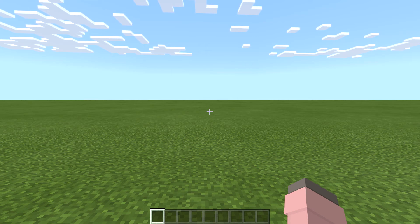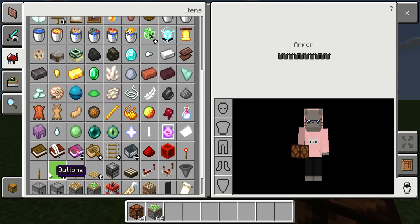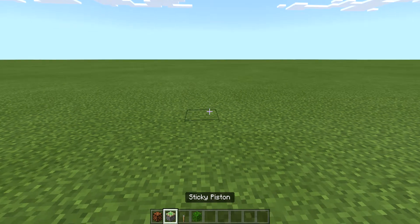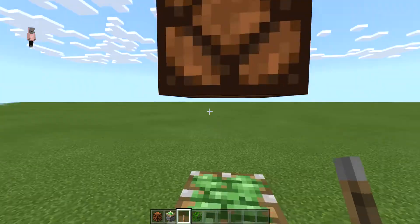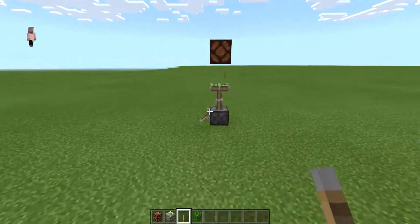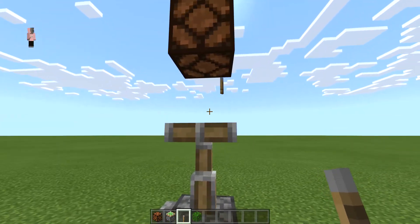I found an interesting glitch. If I were to do this and this, the leaf block disappears — like it's not there. I was trying to prepare for a video but I found the video instead, because technically this is using redstone. I found a glitch.